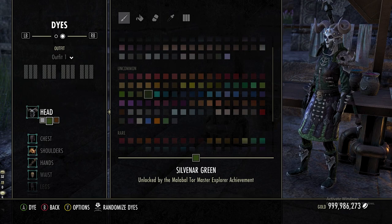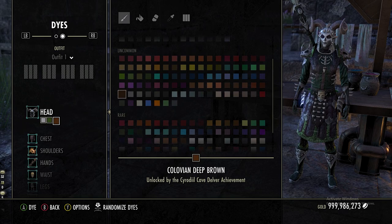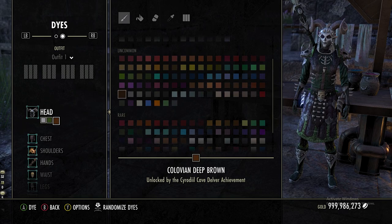For the dyes on the metal I am using Tower White Gold, for the dark green I am using Silvanar Green, for the brown I am using Colovian Deep Brown.